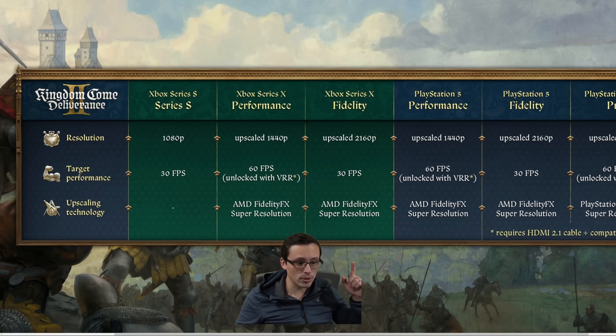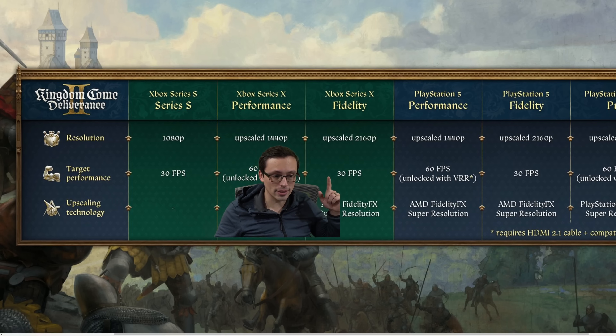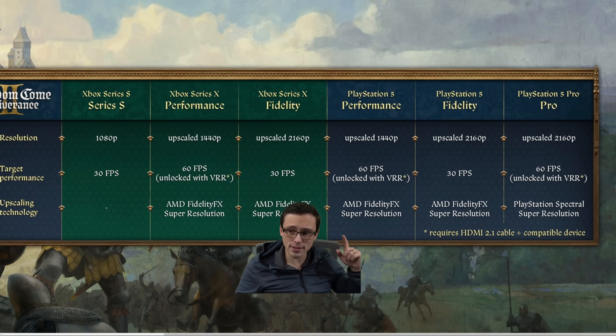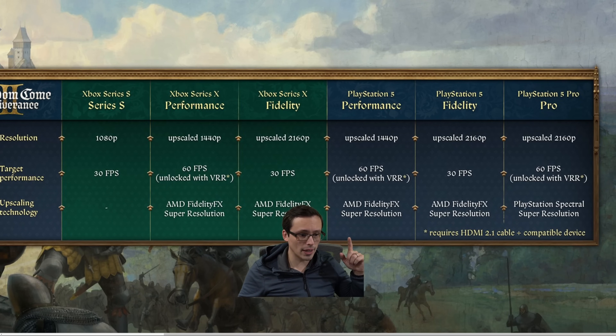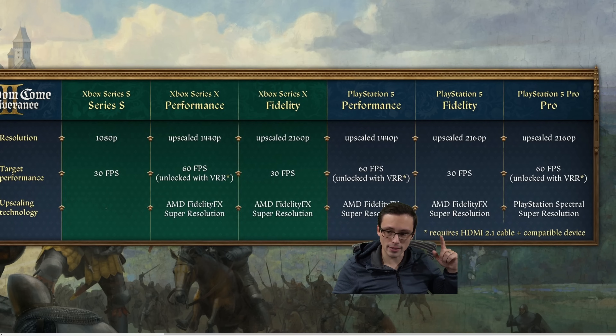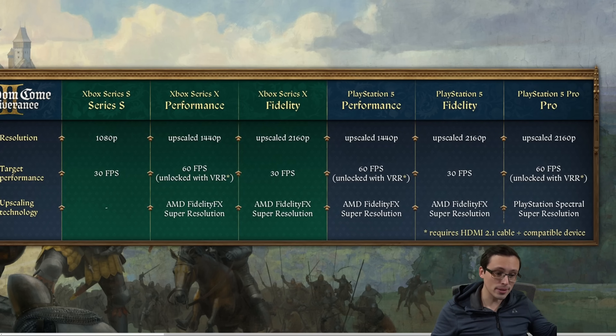The Series X fidelity mode targets an upscaled 4K output — internally lower — at 30fps, using AMD FSR. The PS5 performance mode targets a 1440p output, the same as the Series X, and the fidelity mode looks the same as well. However, there's a PS5 Pro mode targeting an upscaled 4K output with unlocked VRR 60fps using PSSR upscaling. Hopefully this is one of the games where PSSR looks great — in some games it has, in others it hasn't.